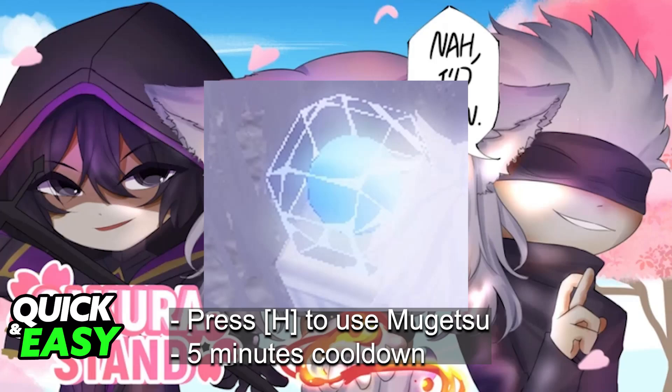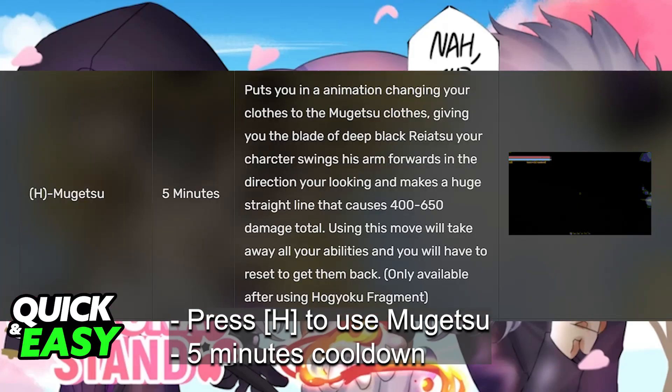You can obtain Hogyoku Fragments from 2 bosses and you will be able to redeem them to use the ability. You can kill Menos Grande or Gillian for a 10% chance, or Adjucha for a 20% chance, and you will be able to get this for Ichigo Kurosaki. Use the move by pressing H, and of course you can access all of the moveset for Ichigo and Vasto Lord.